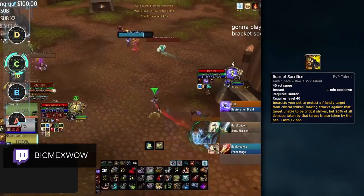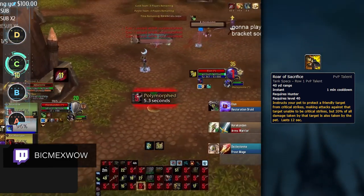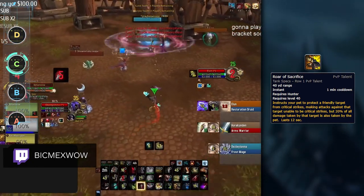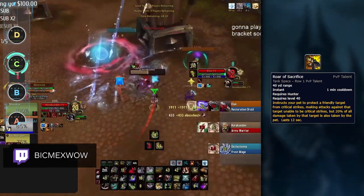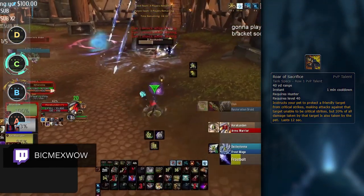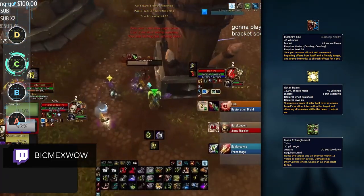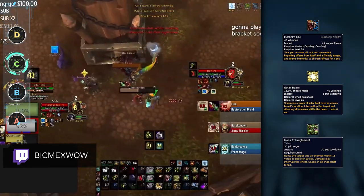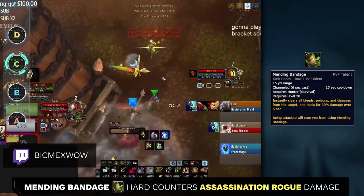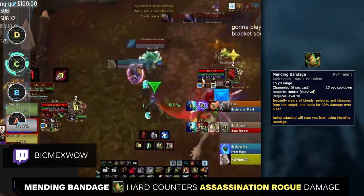Starting off the C tier are Hunters. Although not traditionally thought of as a support class, they have a few options that are actually quite good in today's meta. The first of which is Roar of Sacrifice. With the crit modifier being increased this expansion, and with Fire Mages, Sub Rogues, and Elemental Shamans being popular in the meta, Roar of Sacrifice is a super strong support option for Hunters because it can counter cooldowns like Combustion and Shadow Dance. Alongside Roar of Sacrifice, Hunters have Master's Call, which is quite useful for countering things like Root Beam from Balance Druids and Frost Nova and Ring of Frost from Mages. Another support option, though mostly seen in 2v2, is Mending Bandage. This unique spell is the only team healing option Hunters have, and if we ever see Assassination Rogues rise in popularity again, this spell completely shuts down their damage.